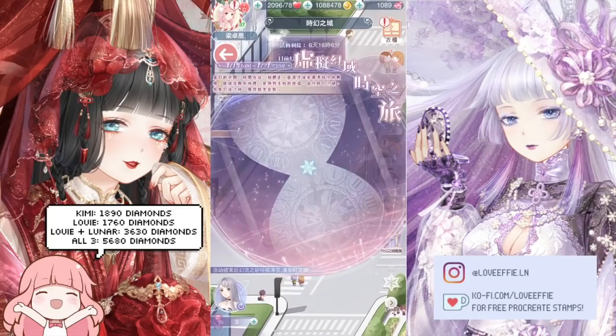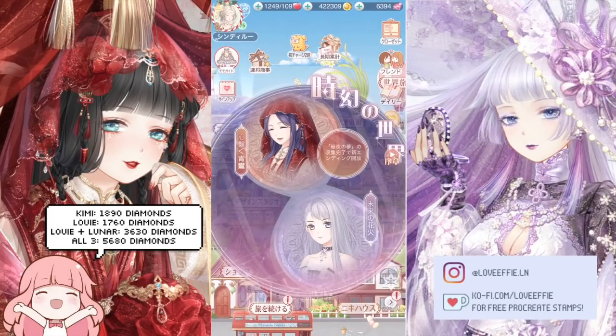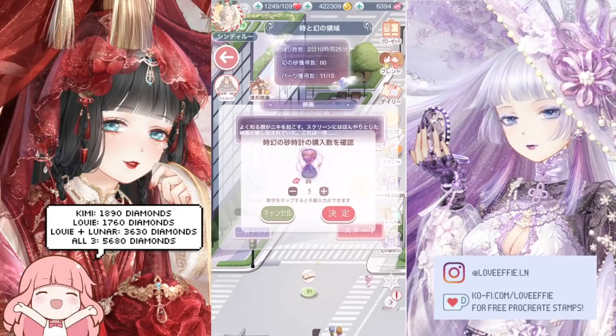Since you have to get Louis and Lunar together, it's going to be 3,630 diamonds for both. That's quite a lot to dump in. I wish there was a 'buy 100' button, but we'll have to settle for buy one, five, and tens. Sing Kitty decided to collect Kimmy first. Personally, I'm going to get all of them because I wanted the face and makeup.